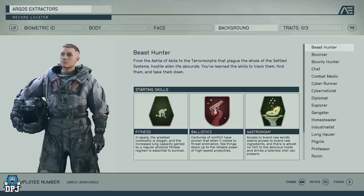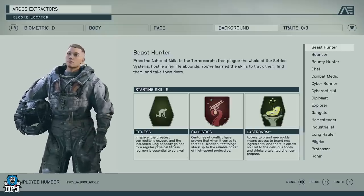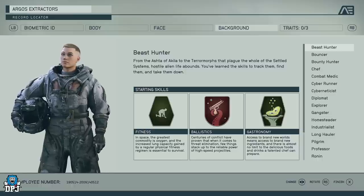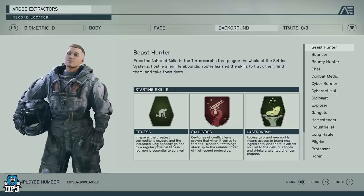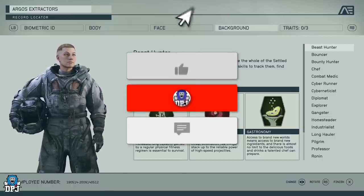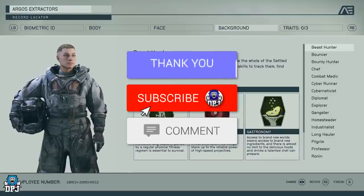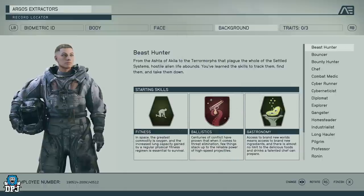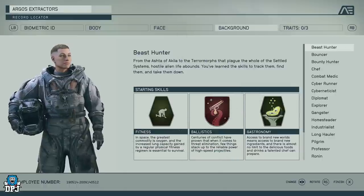We're looking at the backgrounds and traits that you can start the game with. I hope this helps you bring your class to fruition when the game comes out. If this video helps, make sure you hit the like button and subscribe if you're new. I'm Easy Now, covering for DPJ — he'll be back soon. You can check out my channel down below.